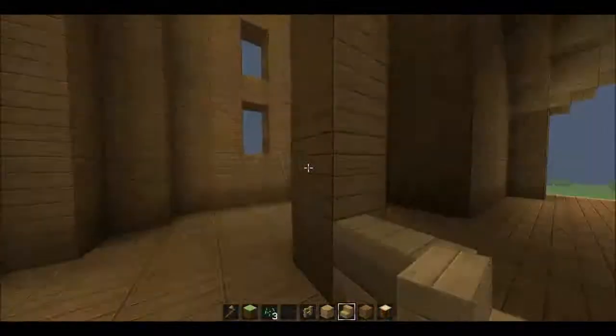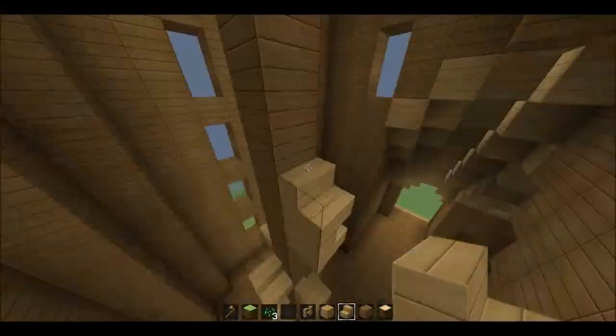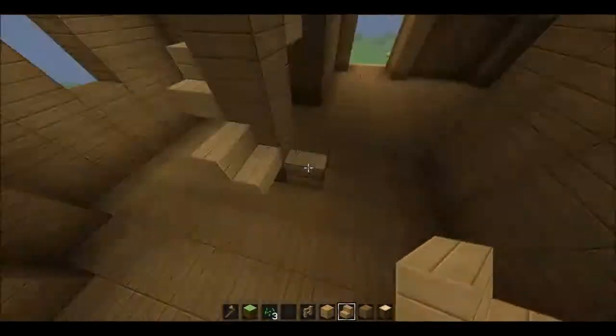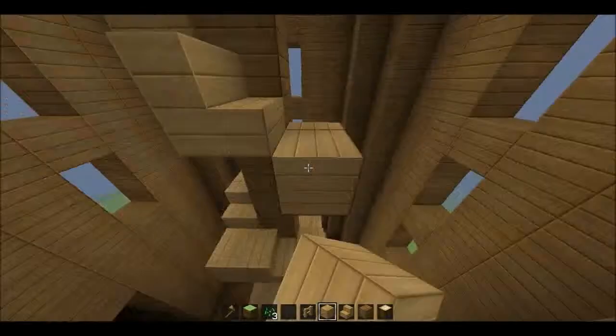I'm trying out some different attachments here. Making the spiral staircase was very easy to do and looks very nice — it's a very simple spiral staircase. Just going to finish that off. I stop every now and again, and if you see cuts, it's usually when something has happened.